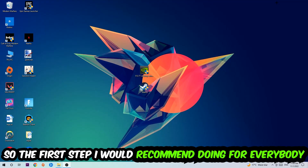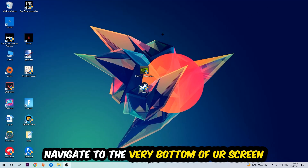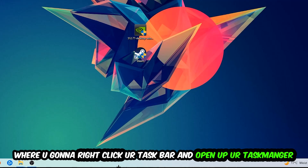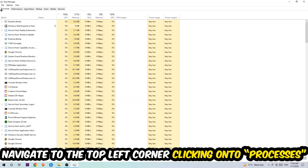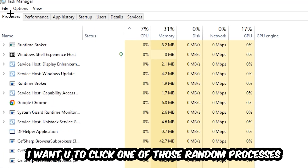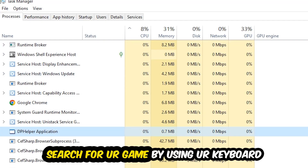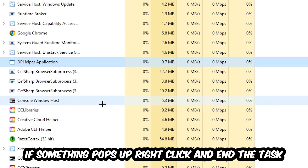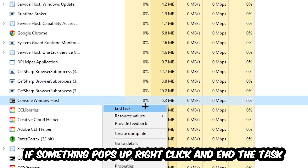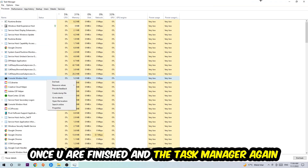The first step I would recommend for everybody is to navigate to the very bottom of your screen, right-click your taskbar, and open up your Task Manager. Once the Task Manager pops up, navigate to the top left corner and click on Processes. Click one of those random processes, then search for your game using your keyboard. If nothing pops up, you're good. If something pops up, simply right-click and hit End Task. Once finished, close the Task Manager.